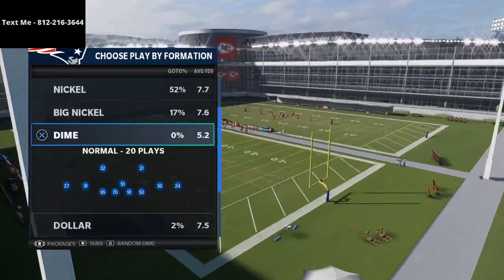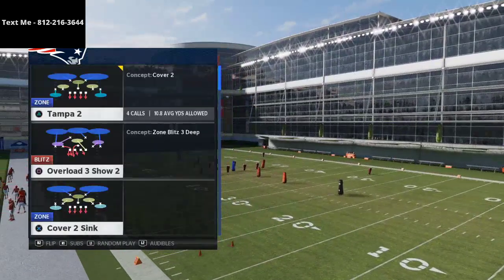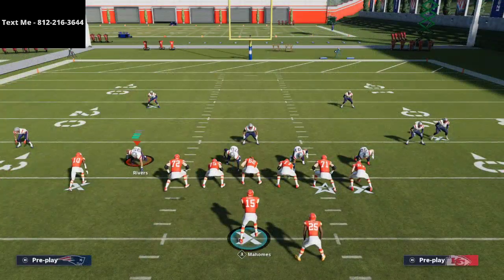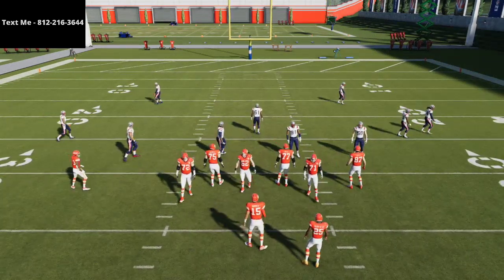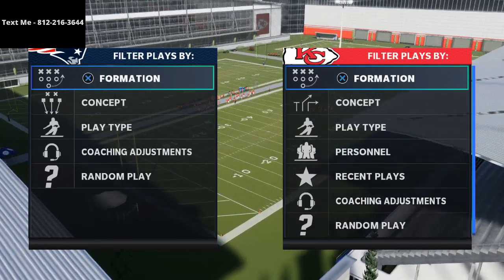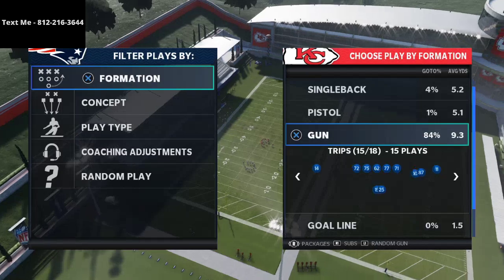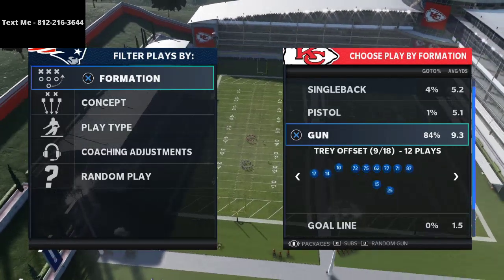What's up guys, my name is Cody and I want to welcome you to my YouTube channel. My channel focuses on Madden 21 tips and tricks, and we try to do four videos every single day designed to help you get better at this game. One of the formations I've been really liking a lot lately is the Gun Tray Offset out of the Arizona Cardinals playbook.